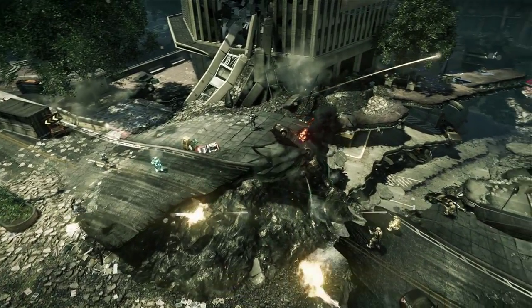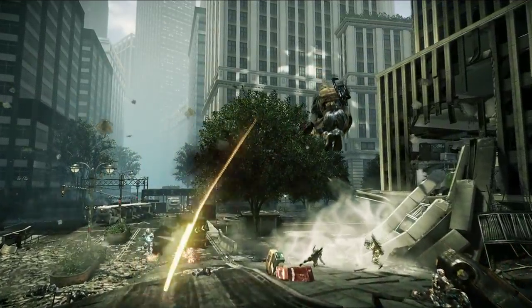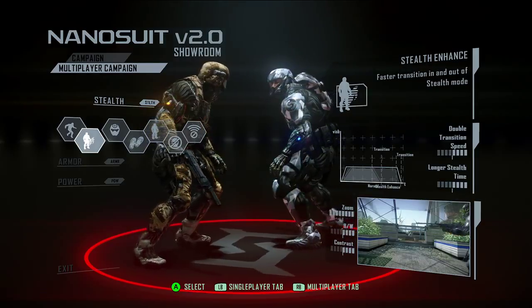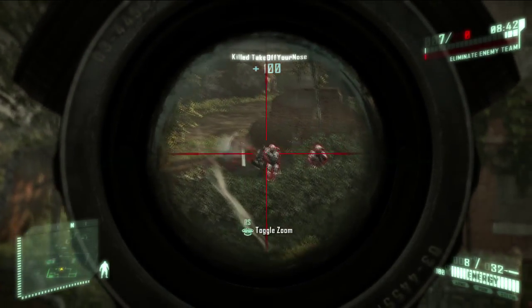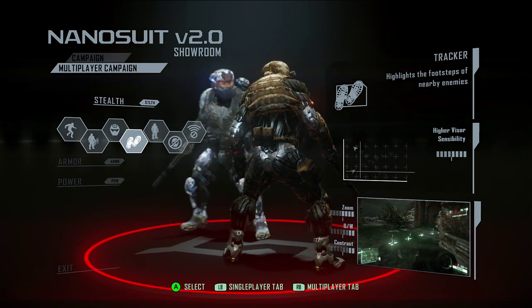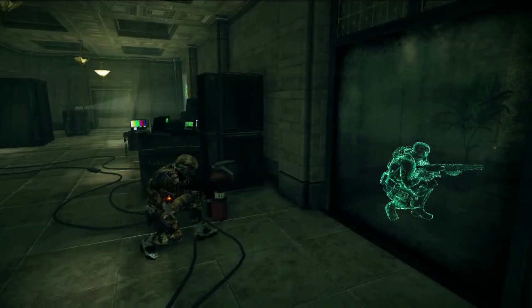As you progress, Crysis 2 Multiplayer will offer you a variety of upgrades and modules to enhance your playing style. So, if you've got a talent for the sneak kill, you can become the ultimate stealth weapon with upgrades like Visor Enhance, which lets you see the whole picture before your enemies do. Or how about Tracker, which lets you follow in your enemies' footsteps. Or even Cloak Tracker, for out-stealthing results every time.